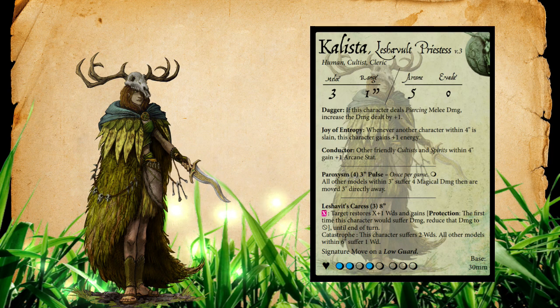Callista sports three different passive abilities. The first is Dagger: if this character deals piercing melee damage, increase the damage dealt by plus one. With an average run-of-the-mill melee stat, being able to get extra piercing damage out — considering many cards have piercing damage available — is pretty nice. It means if she needs to deal damage, she can get out there and do it.